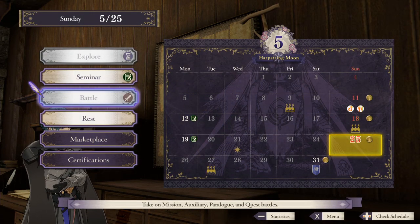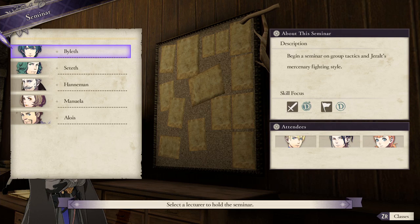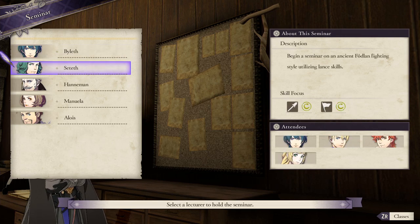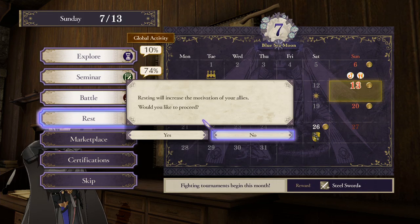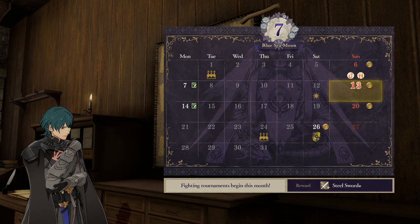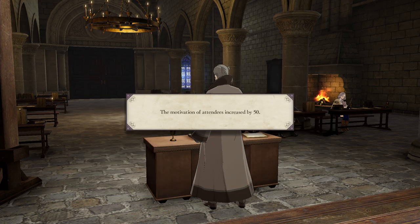That leaves seminars and resting. Seminars are great for improving your students' skills as well as your own, and they refill half the motivation gauge for those who attend. Resting has the benefit of repairing that powerful sword you get early on, but it only refills a quarter of the motivation gauge. Neither option is going to get students to full motivation in one go, which limits the number of times you can instruct them on Mondays.